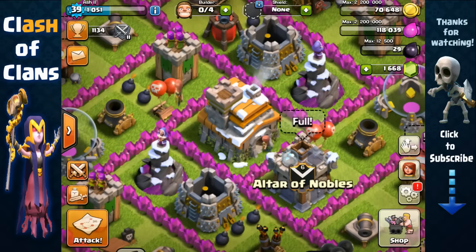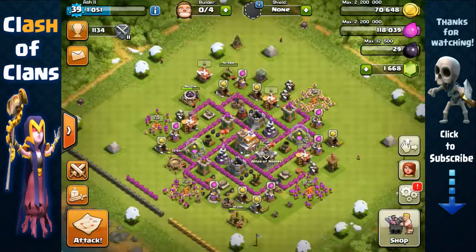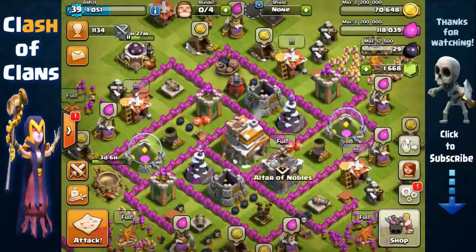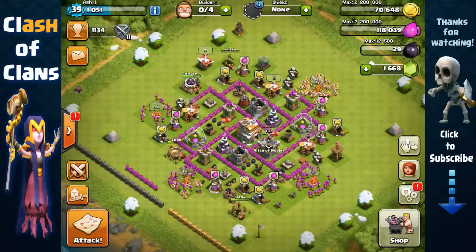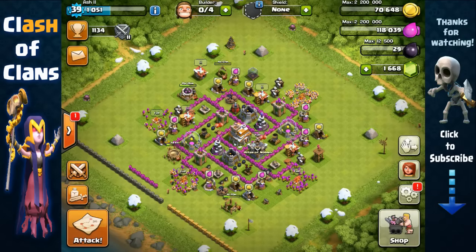Hey guys, it's Ash and this is going to be my guide for Town Hall 7 players trying to get the Barbarian King super fast. I know when I used to be a Town Hall 7 player I was really curious about how to get Dark Elixir. Unfortunately there aren't many good attack guides on YouTube, so I've decided to make my own guide because I consider myself an expert — I farmed both my Barbarian King and Archer Queen to level 40 and have stolen over 11 million Dark Elixir on my main account.